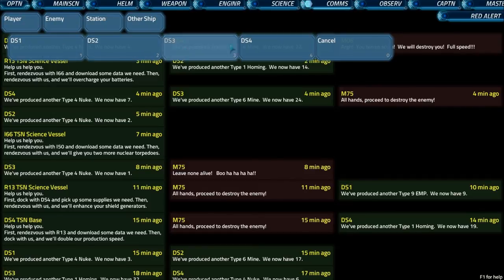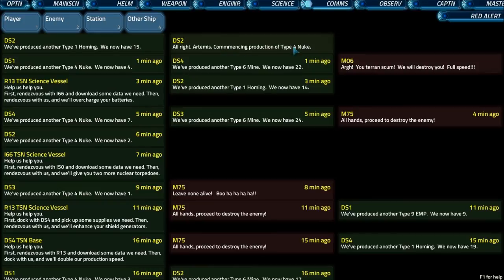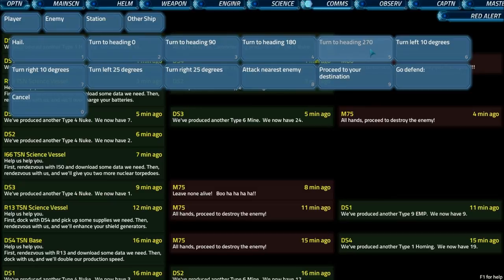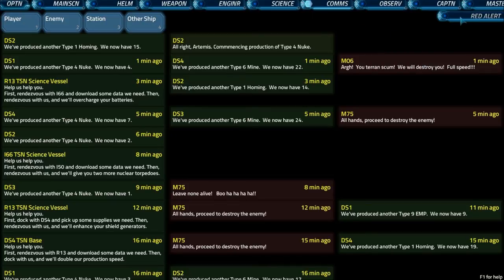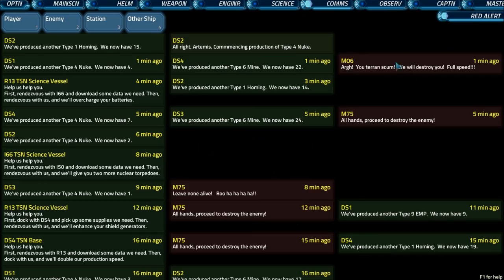You can also contact stations — we've got the four stations here. If you select one you can tell them to stand by for docking, ask them to report status, or ask them to build certain weapons. If you tell them to build a nuke, they will continuously build nukes for the rest of the game unless you tell them otherwise. You can also contact allied ships — tell them what direction to point, attack the nearest enemy, proceed to a location, or go defend somebody. The one remaining thing comms can do is press the red alert button — an alarm goes off for all other stations and everything goes red for them. It has no particular tactical purpose, it's just for fun.